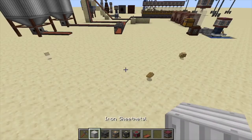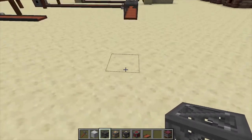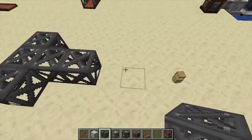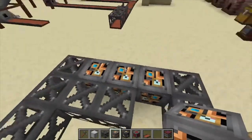Hey, Minecraft Mentor here. Today we're going to be putting together the sawmill from Immersive Engineering. You're going to need to place down three steel scaffolding like so, two like that, skip a block, come out, and put three over here. After that, we're going to put in a light engineering block, three in a row.